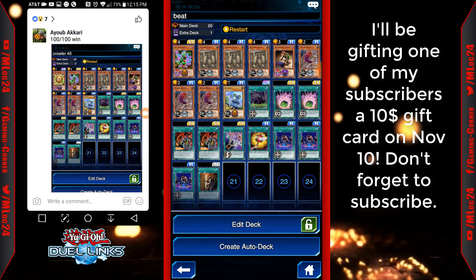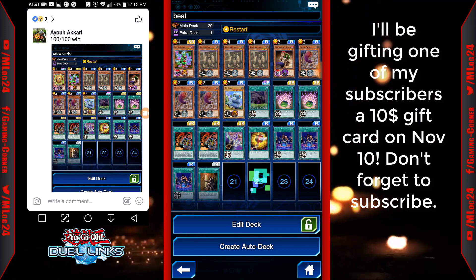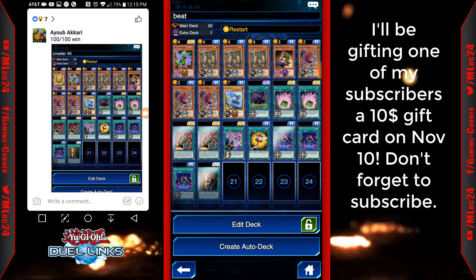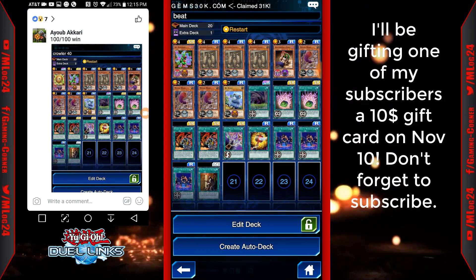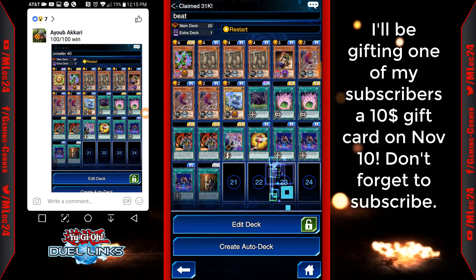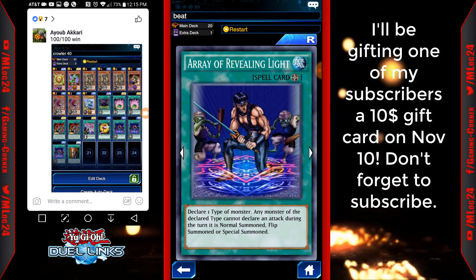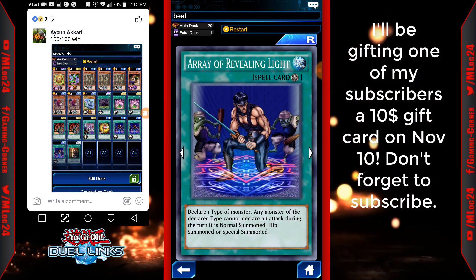Basically, you try to go first, and if not, you try to stall out. You want to set a Medusa Worm or a Guardian Statue. The original version played some Sphere Kuribohs, but this is a more budget version. If you have Sphere Kuribohs, add them — take out a Guardian Statue, a Medusa Worm, and the Magical Mallet. Once you activate Array of Revealing Light, you declare one type of monster — you'll be declaring Machines against Crowler — and then any monster of that declared type cannot declare an attack during the turn it is normal summoned, flip summoned, or special summoned.